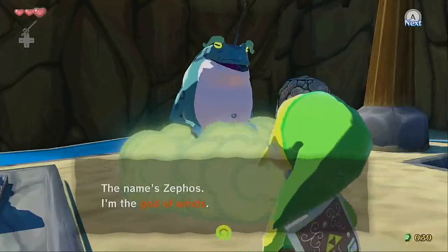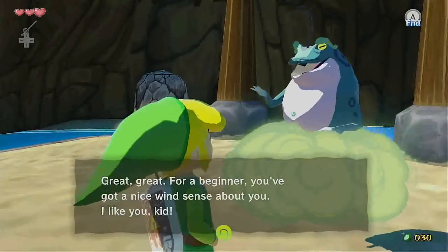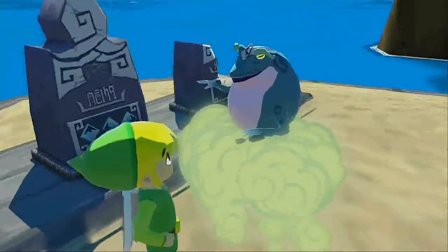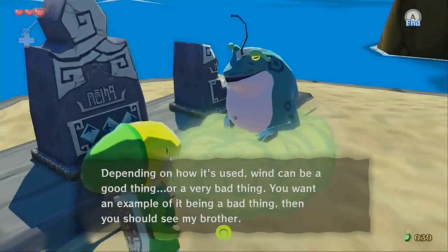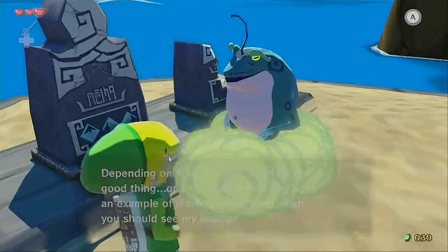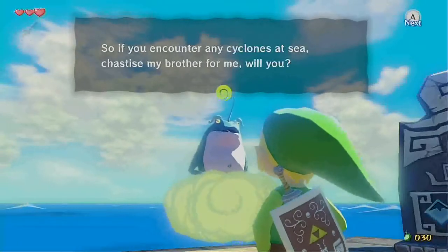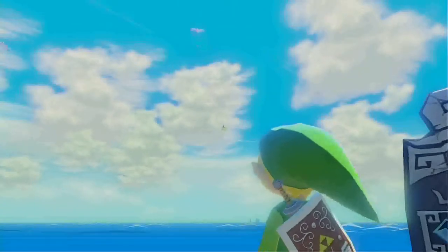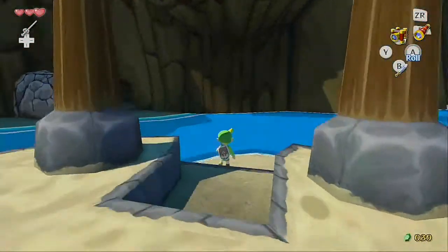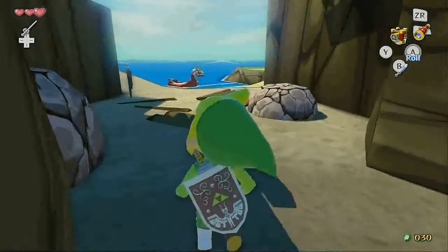That's a mighty nice breeze. The name's Zephos — I am the god of winds. So you're the new Wind Waker, are you? Great. For a beginner, you've got a nice wind sense about you. I like you, kid. That tune you just picked up? Well, it gives you control over the direction the wind blows. Depending on how it's used, wind can be a good thing or a very bad thing. You want an example of it being a bad thing? Then you should see my brother — who we will actually meet later in the game. It saddens me to say that my brother Cyclos is miffed about his monument here being broken, and now spends his time creating cyclones to torment people with. So if you encounter any cyclones at sea, chastise my brother for me. And off he goes. Just a little side quest to grab the Wind's Requiem.